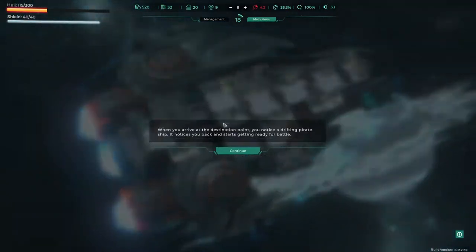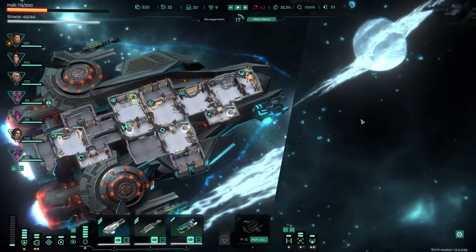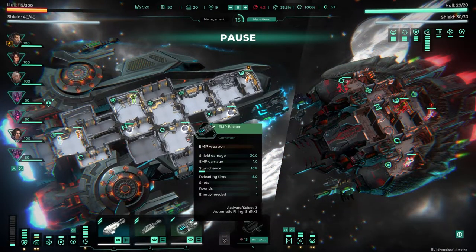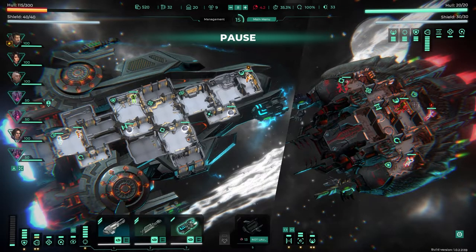That planet looks awesome. When you arrive at the destination point, you notice a drifting pirate ship. It notices you back and starts getting ready for battle. The game automatically pauses for us. Here we go — MP blast, three shields, 30 shields.